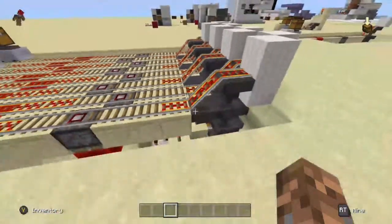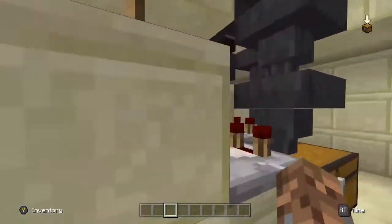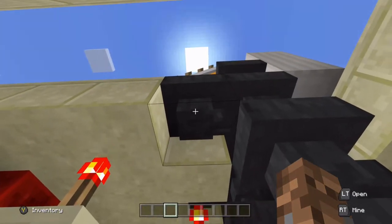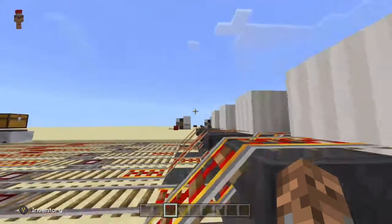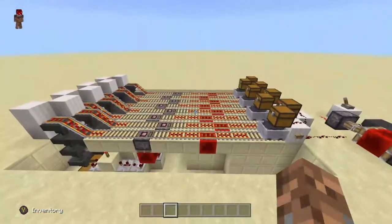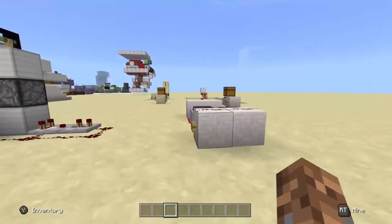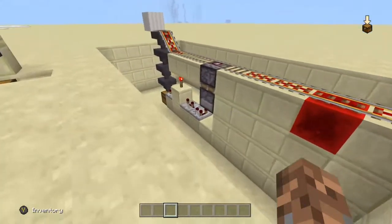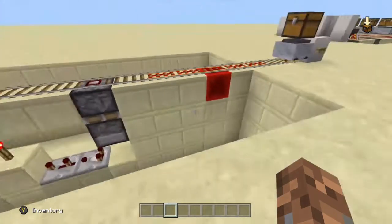One problem with this design: the adjacent torches are powering this block, so currently these adjacent hoppers are locked. That's not perfect, I'm not gonna lie. But it seems to work pretty predictably. I'm not going to do block-by-block tutorials for these designs unless somebody asks in the comments — I think the designs are pretty self-explanatory. I do have this repeater set to a three-tick delay, which seemed to give the most consistent results.